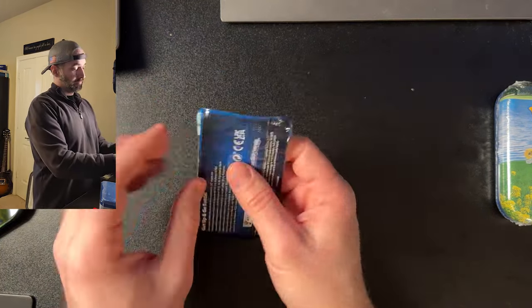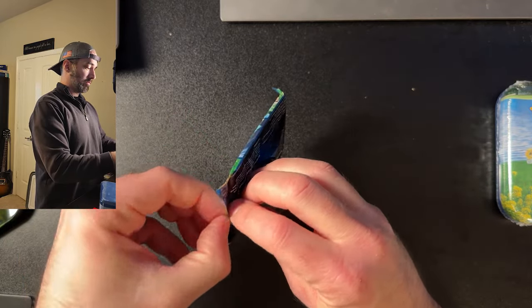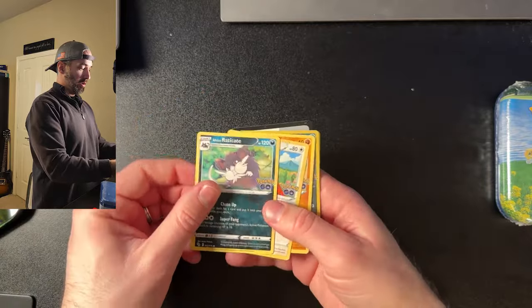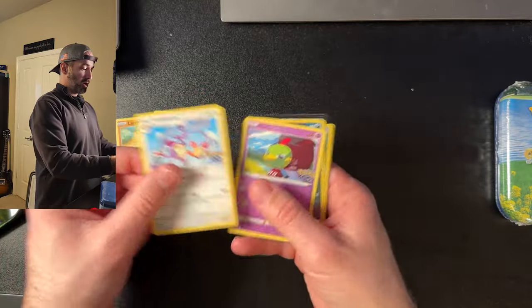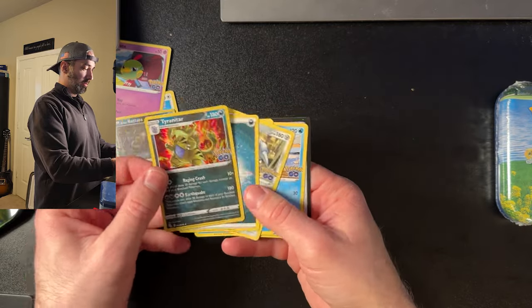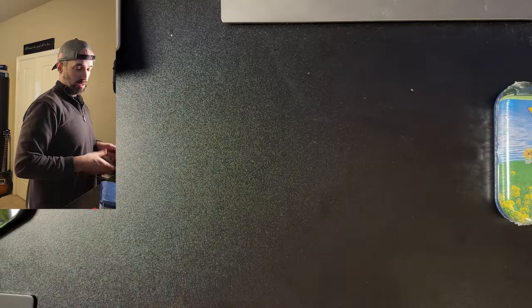Pack number two — let's see what we get. Another Raticate, Tranquil, Larvitar, Hitmontop, Natu. Ooh, Tyranitar! Nothing too exciting, but I do like Tyranitar, so I'm going to keep that.